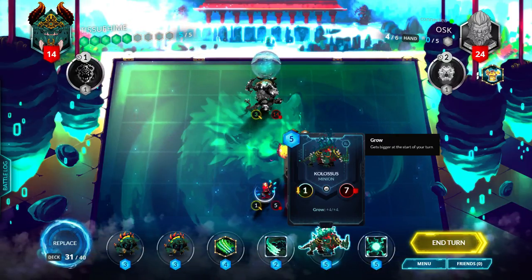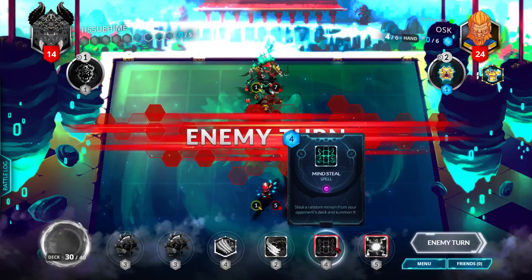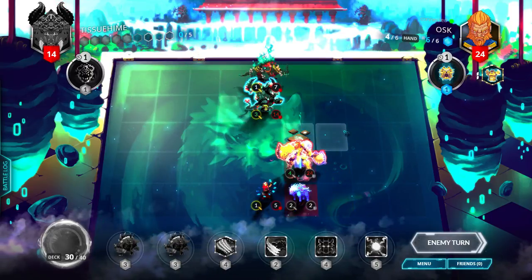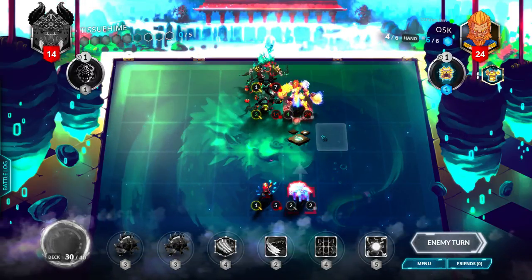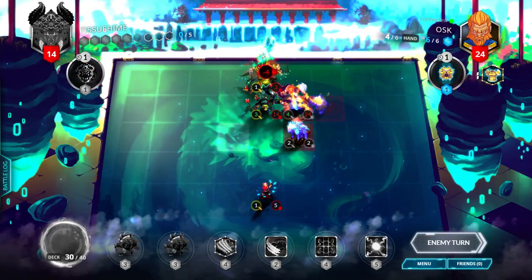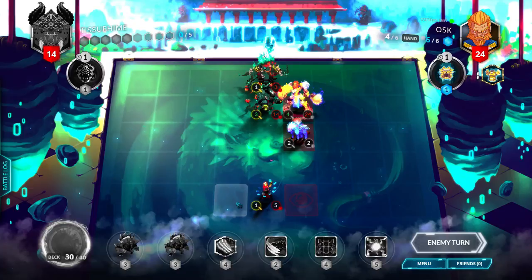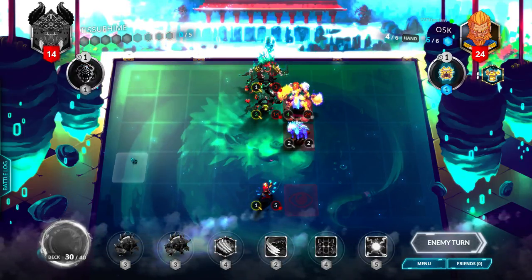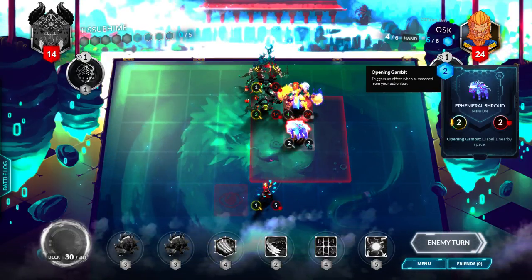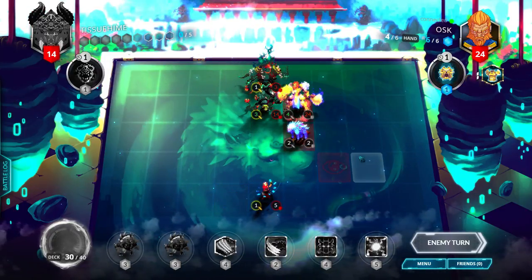I'm gonna attempt to do close — he's probably gonna dispel it but it's a threat he'll have to deal with. I wouldn't be surprised if he dispels it. In order to get this straight-up attack, he has four cards in hand and six cores. Lyonar has ways to dispel it like the thermal shroud, but we'll see if he has it in hand or not.